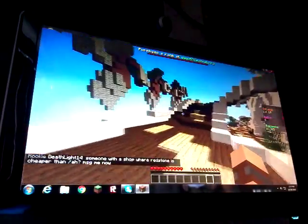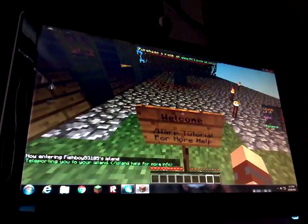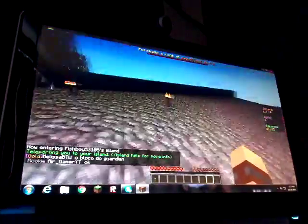So episode 4, all we did was just extend the island and hope for mobs to spawn. Now we are going to go into my island and, when it's night, just hope that — ooh, it's turning night — delete all these torches now, delete them now.